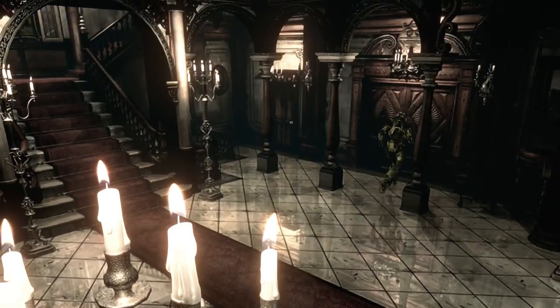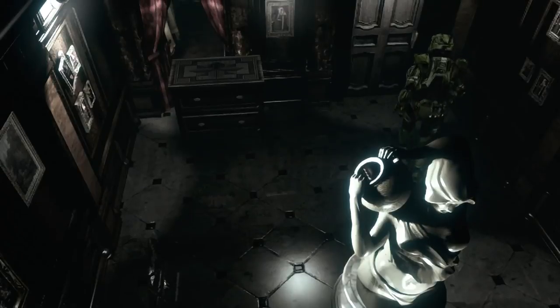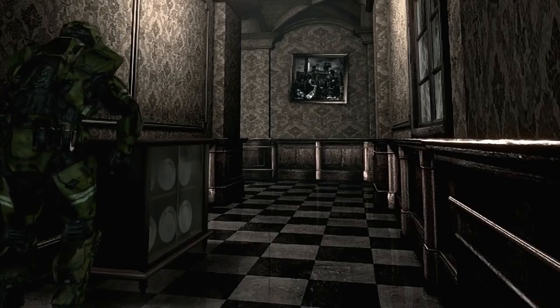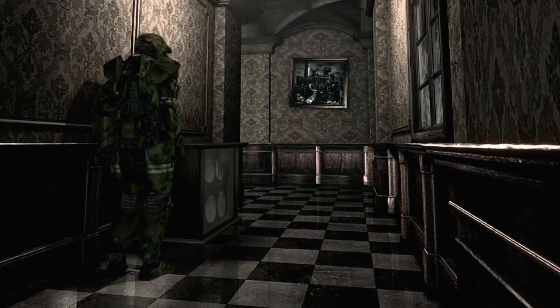Straight down the stairs as we go back through the door, and then we'll go into what a lot of people call the dog hallway — where the dogs jump through the windows. But we're going to do this run in a way that doesn't happen. They'll only jump through the window if you head back through this corridor, and we only go through this way once during this run, so you won't have to deal with these dogs at all.